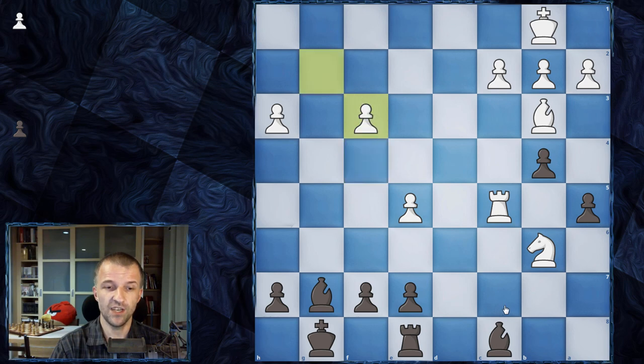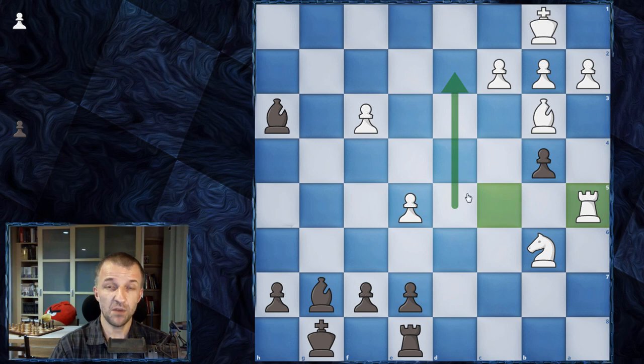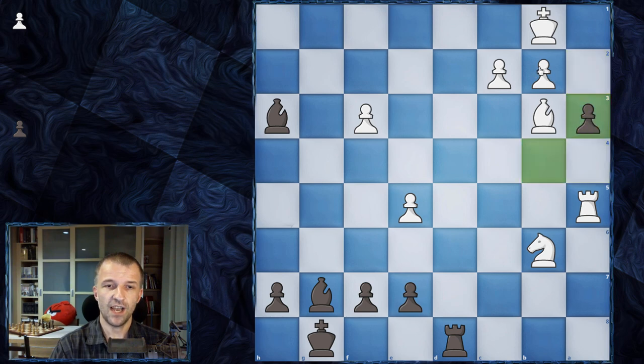White has to take on f3. And now bishop on h3 — creating the passed pawn. Black already has a passed pawn and just wants to push it. We have rook on a5. As you see, Hikaru Nakamura wasted a couple of tempi here — that was not really great for him. We have rook on d8 now targeting the first rank. So a4, b takes on e3 — white is already in quite a difficult position.